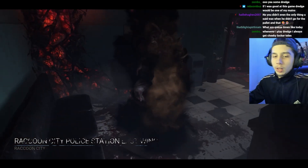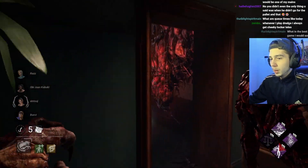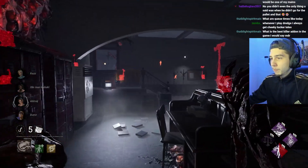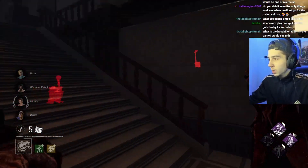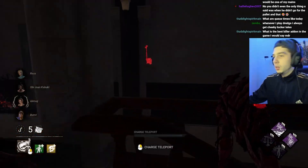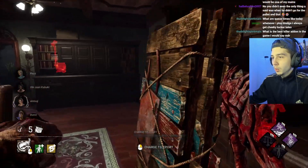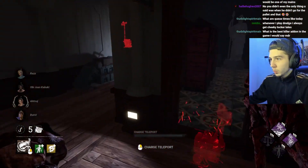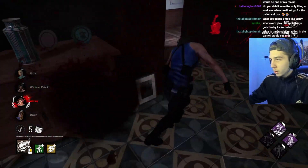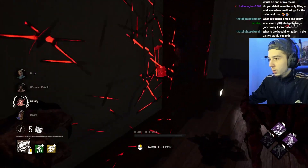I understand there has to be some counterplay because it's really, really strong mobility — I'm not saying it's not — but when you teleport to a few lockers and every single one's locked, it's just like, why don't they just lock every locker base kit from the start of the game? I hear someone — I heard breathing. Yeah, what, odd scratch marks.